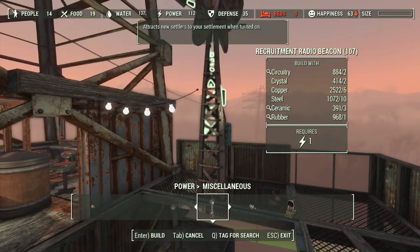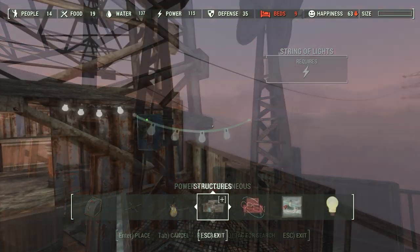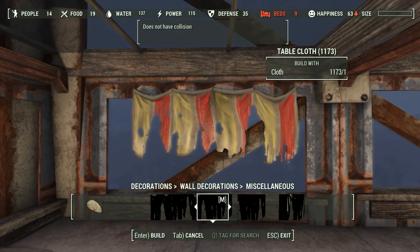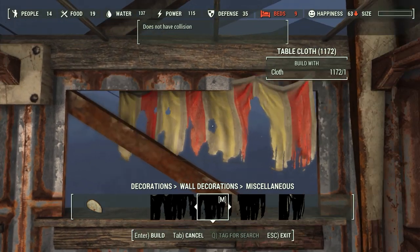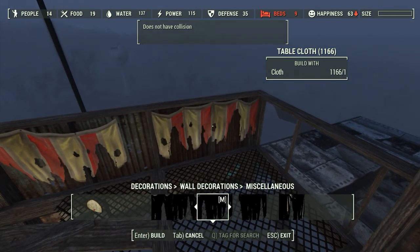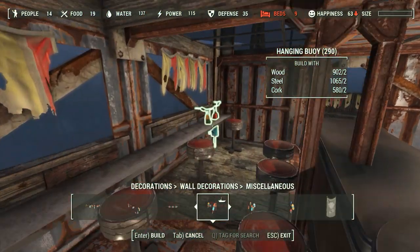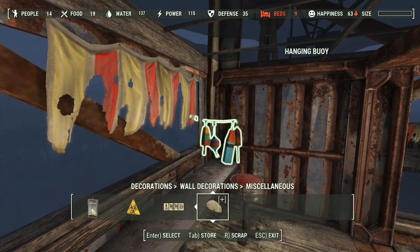For the balcony, I'm going back out and adding some stringed hanging lights — because it's a balcony, you've got to have stringed lights, right? I'm going to hang those off the recruitment beacon for the settlement, and then go back to detailing the interior with some scrappy tablecloth hangings over the windows, running those hangings all around the outside of the balcony area. I'm also going to go through with some Boston-style decorations — buoys and stuff like that, you've got a thousand of them you can just get your hands on for decoration.